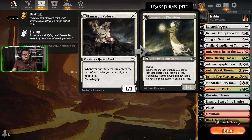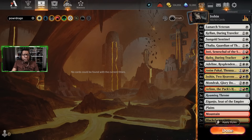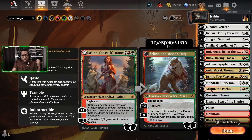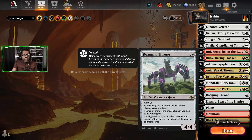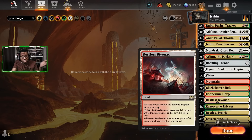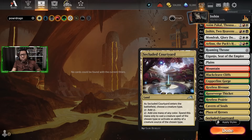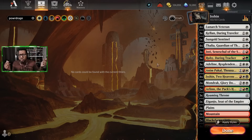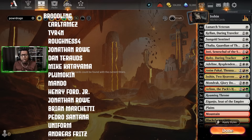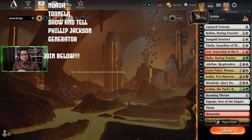The full deck list: four Lunark Veteran, three Kellen Daring Traveler, one Sun Gold Sentinel, four Thalia Guardian of Thraben, three Inti, three Ruby, three Adeline, three Anumpakal, four Ishin, two Mondrak, two Arlen the Paxope, three Roaming Throne, one Iganjo, Plains, Mountain, two Blackcleave Cliffs, four Copperline Gorge, one Restless Bivouac, Razorverge Thicket, Restless Prey, four Cavern of Souls, four Plaza of Heroes, two Secluded Courtyard. You'll be able to download this via the link below — look for the blue arrows and the Moxfield link. If you like playing Naya decks, we had another one that attacked from many different angles — really surprisingly good. Check that one out next!